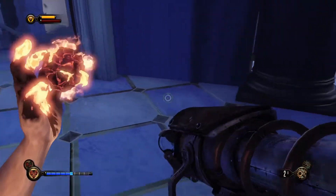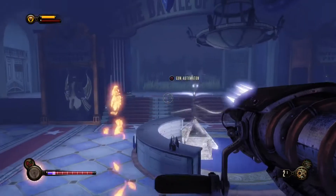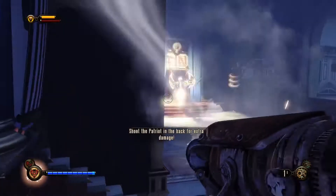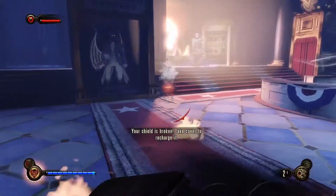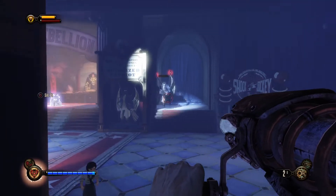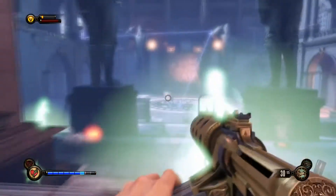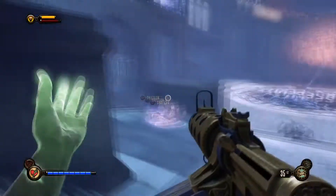Now you want to set a load of devil's kiss traps. Try and keep them on the opposite side of these sections because you're about to fight the first motorized patriot. The tear in the middle has medical kits — so if you have managed to get Sheltered Life at this point, that is very useful because you can use that tear, and grabbing one of those medical kits will make you invulnerable for a little bit of time. If you don't have Sheltered Life, just make sure that if he takes your shield down you run around and keep behind this cover, use the gun turret to deal extra damage, lead him into the devil's kiss traps, and keep hitting him with the RPG. The other tear has three 100-salt pickups in that room, so make sure you're using devil's kiss traps.